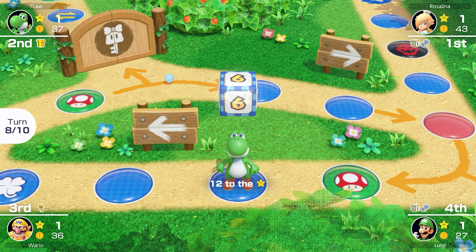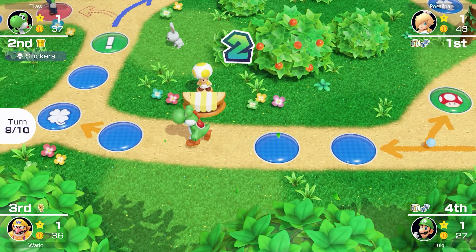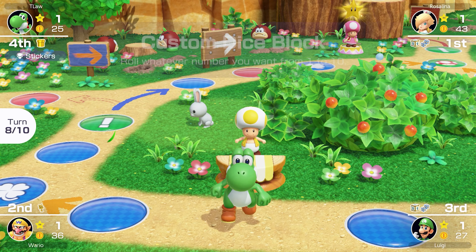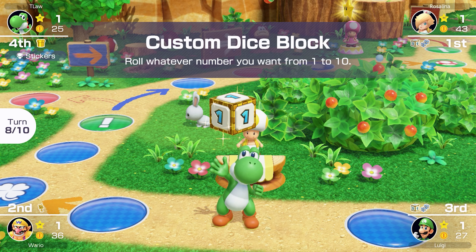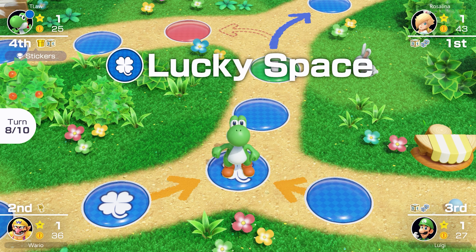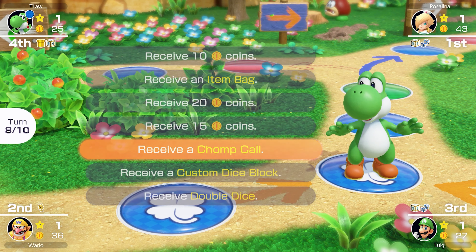Only a few turns left, but we're getting close to that sign again, so I might have to buy a custom dice — I don't want to take any chances. We're lucky we didn't roll a 9 or 10 or the video would have been over. We rolled a 6, land on the lucky space, and we've got a custom dice and a golden pipe — things are looking good.